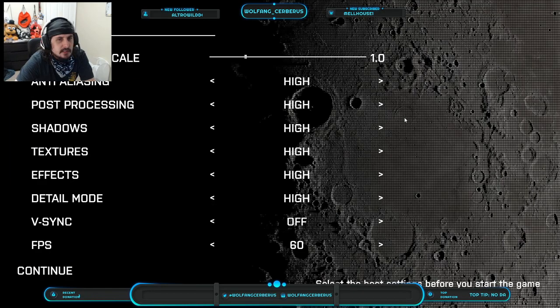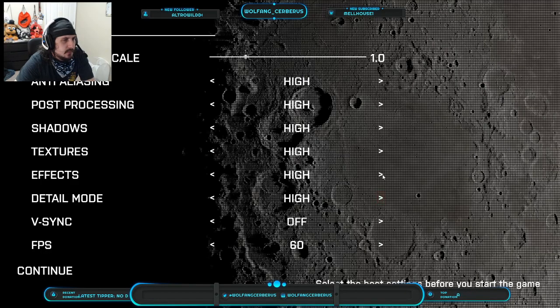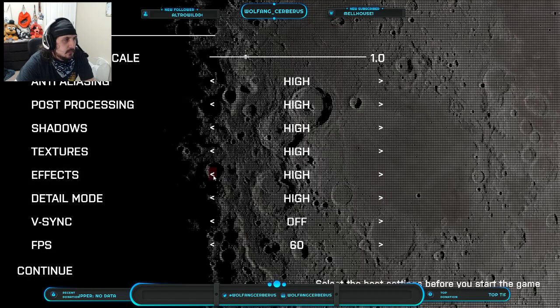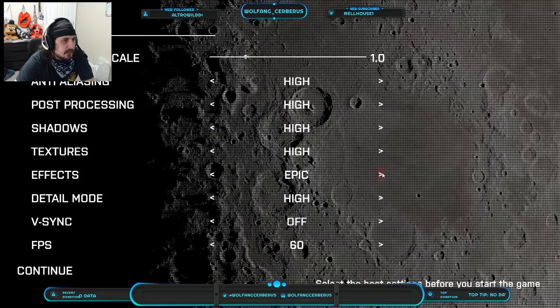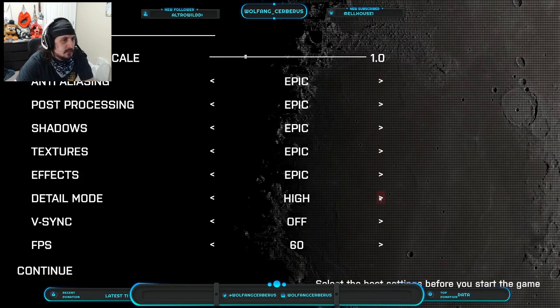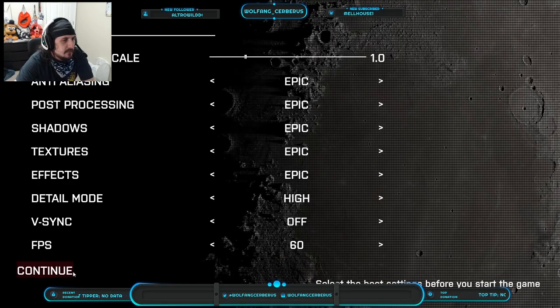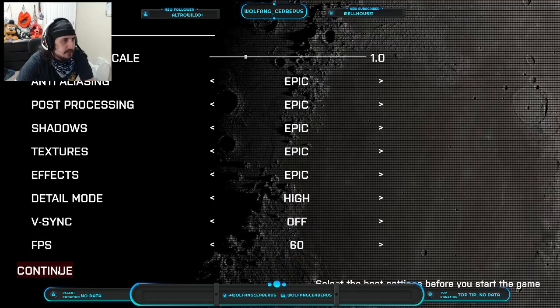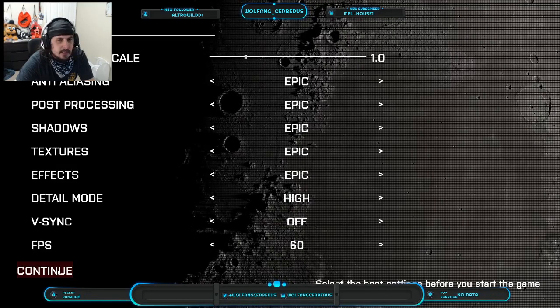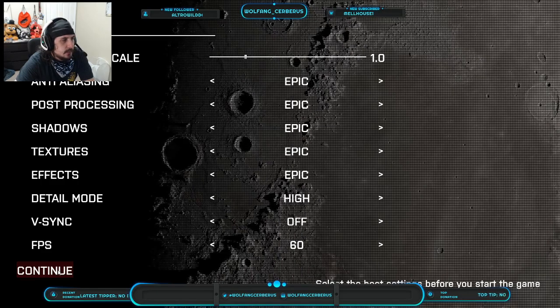Resolution skill — looks fine right now. Shadows: high. Can you put more than high? Nope, it's all maxed. Effects: epic. Yes, put everything on epic. Detail mode can only go up. V-sync — keep that on. Let's try epic. If it doesn't look good or the game starts slowing down, I'll just go back to high.